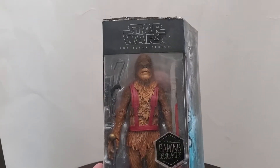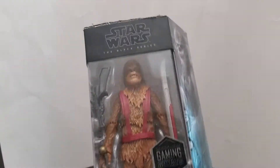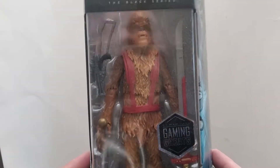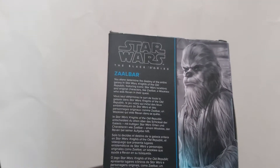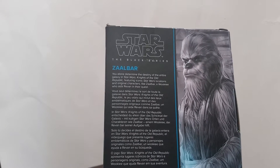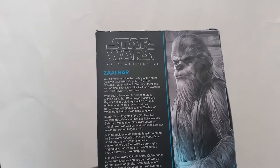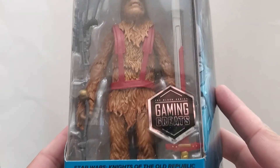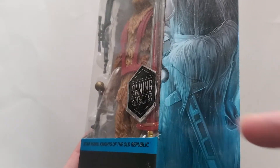This figure here, I got him at a nice discount at GameStop — the flap was torn up, so no mint-in-box collectors would want him. Here's the side view. On the box it says: 'Zalbar, you alone determined the destiny of an entire galaxy,' featuring iconic Star Wars locations and original characters like Zalbar, a Wookiee who aids Revan in their quest. It's a pretty fun game. Gaming Greats is on the front, Star Wars Knights of the Old Republic, with blue for the Gaming Greats line.